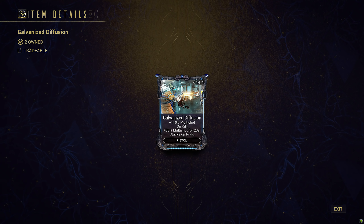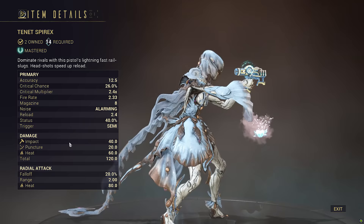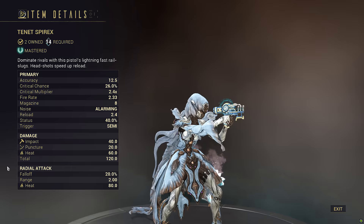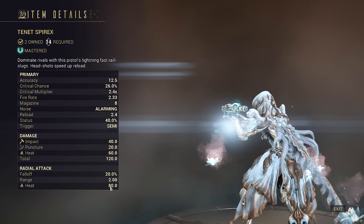Fast forward to Tenet Spear X. Not only does Barrel Diffusion give more multishot than Split Chamber, but we actually have Galvanized Diffusion now, which caps out at 230% multishot in comparison to the original Split Chamber at 90%. That is 1.9 bullets versus 3.3, or nearly double the amount of hits. Tenet Spear X only applies forced impacts on the shot itself, meaning Hemorrhage never procs on the explosion, unlike Chakir. This means the weapon is slashing with only half its damage from the main shot, and Hemorrhage would not only give it both the potential to slash from the explosion for the full damage, but also do AoE slash finally.